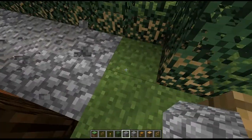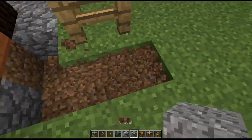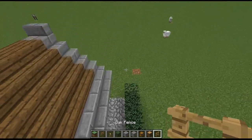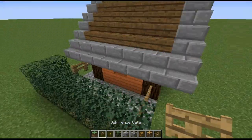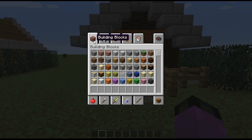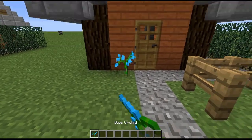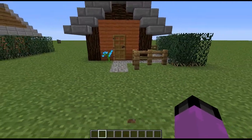Now what I'm gonna do is make kind of a gravel and cobble road — it looks like a path. This isn't a road — roads are black and yellow. That's pretty much it for the outside. We also want to get a flower, and yeah, it's done.